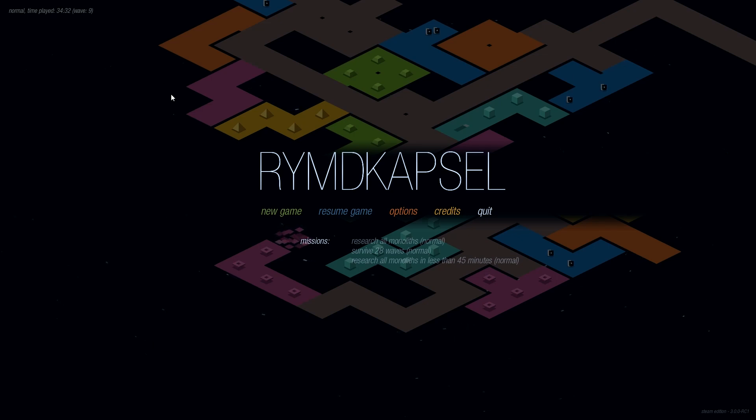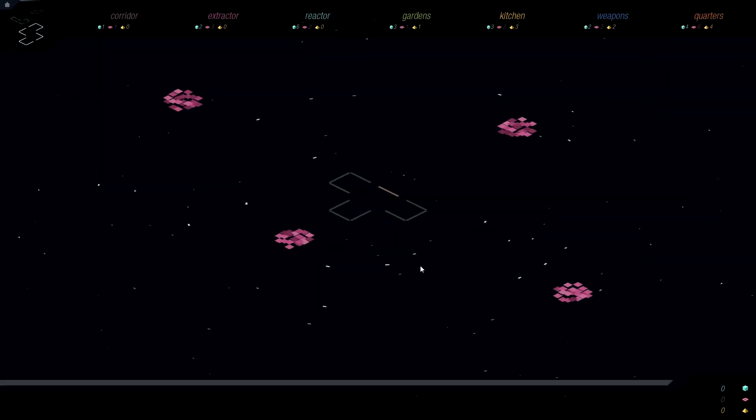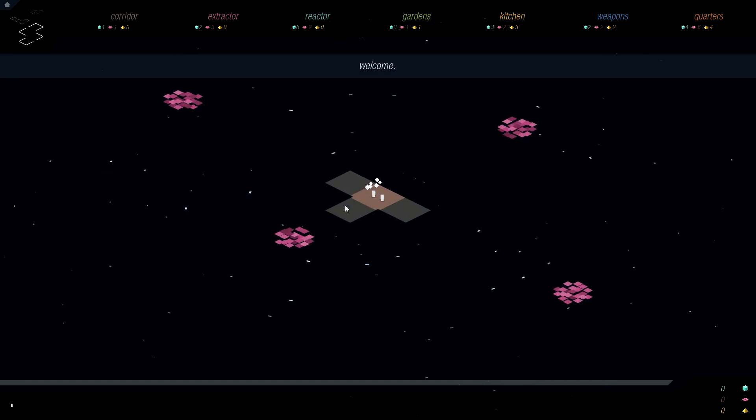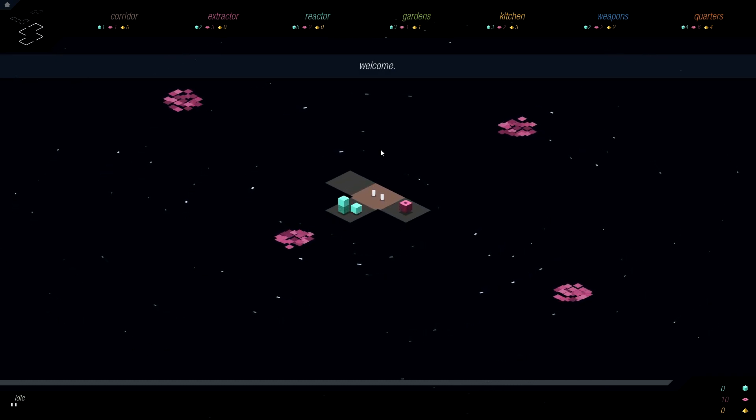I'm going to start a new game of Rimed Capsule. I've played about an hour of this so far. It is a puzzle-slash-strategy game, but it's a long one. This is not like a match-three game where a session lasts 90 seconds to 5 minutes — this is much more like one session lasting as much as an hour, and that's what I've played so far. The time shown, 34 minutes 32 seconds, is from just this one part of the game. We're going to start a new game on normal mode and overwrite our previous save. I'd like multiple save files, but you're probably just going to want to keep one game on the go.